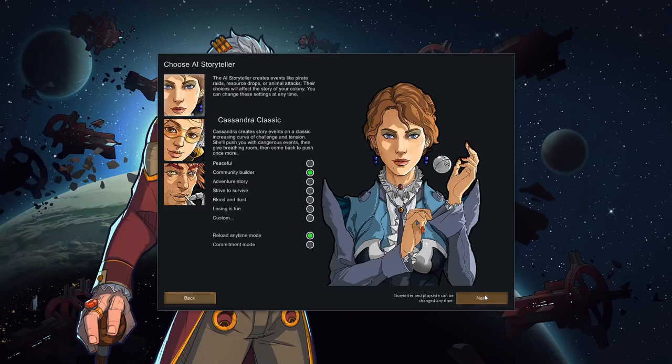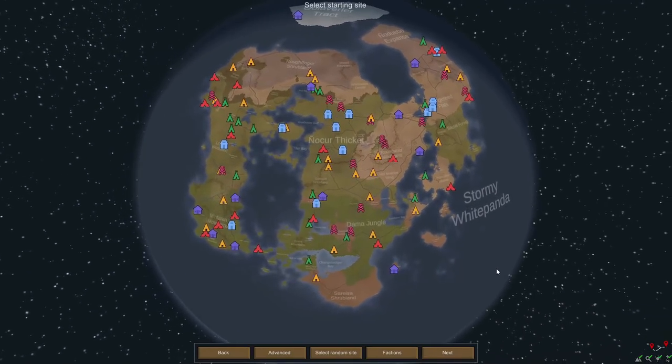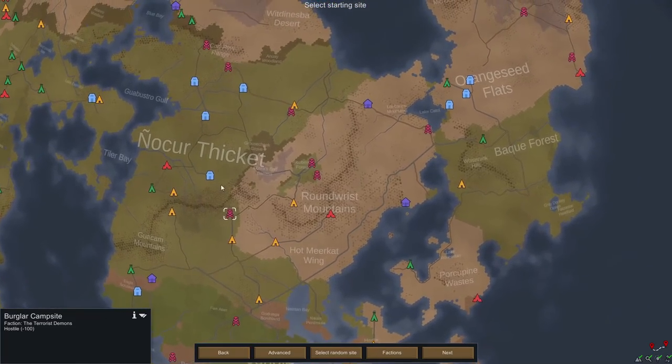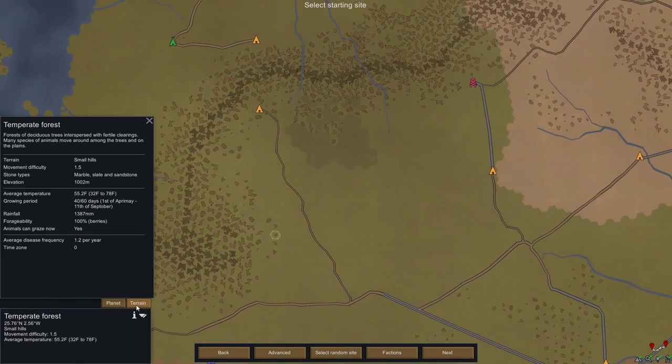Then you'll generate your world. This is the world seed up here, and you can type whatever you feel like in there. You can also adjust any of these planet settings, as well as how many different factions of each type you want to populate your planet with. Leave all of this untouched for a classic RimWorld experience. On your generated planet, you can see you are not alone — there are a ton of different factions. You can click on them to see what your starting relationship is. Hostile factions will raid you. You'll also notice the different terrain colors — these are different biomes. If you zoom in, you can see the little hexagonal map tiles. Click them, then click the Terrain tab to open up information about that map tile and the biome it's in.